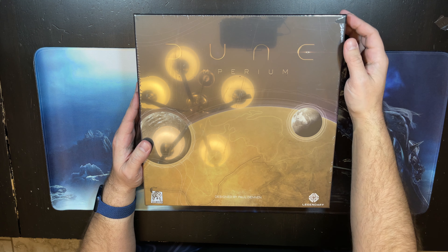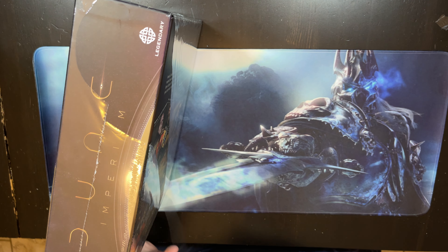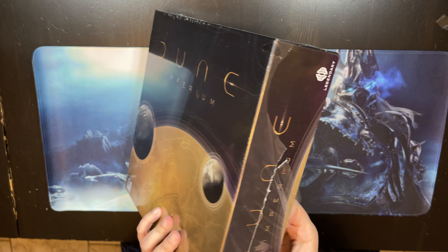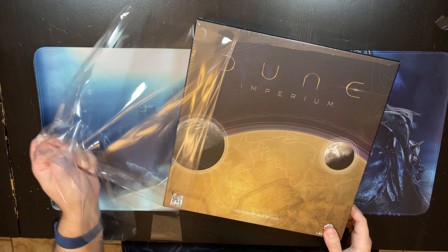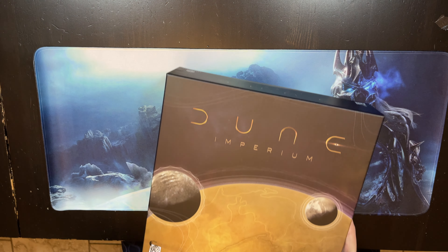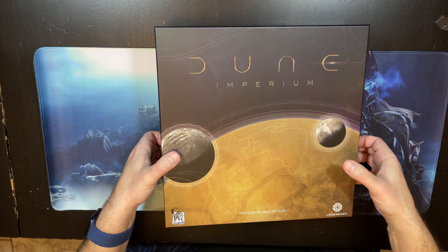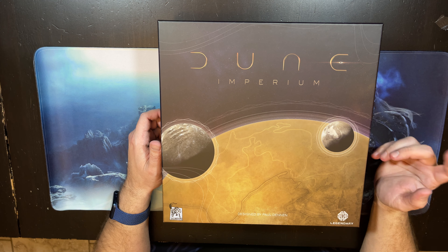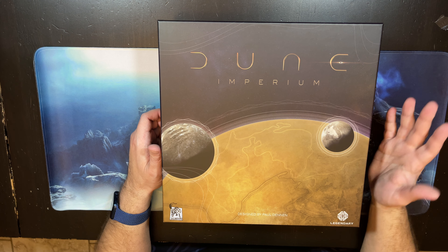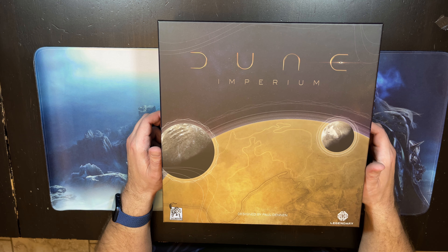This is an unboxing of Dune Imperium. It's a one to four player game, 60 to 120 minutes. This is one of the two or three quarter-places deck building games that came out this year. This one has a little bit more direct interaction — the other one, Lost Ruins of Arnak, is more euro-ish. This one did skyrocket pretty quickly but I think it's tapered out a little bit, although I've heard the expansion really improves the game.